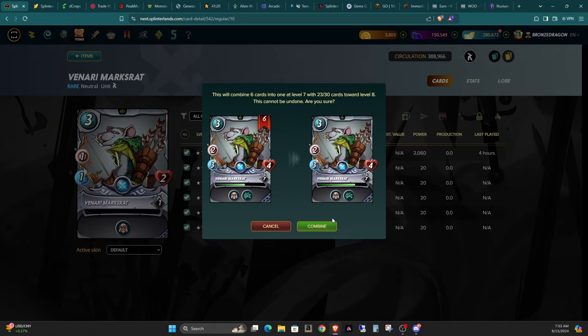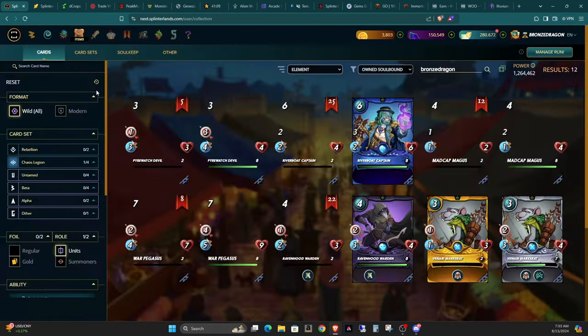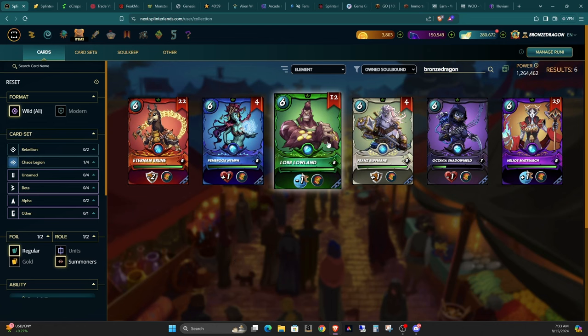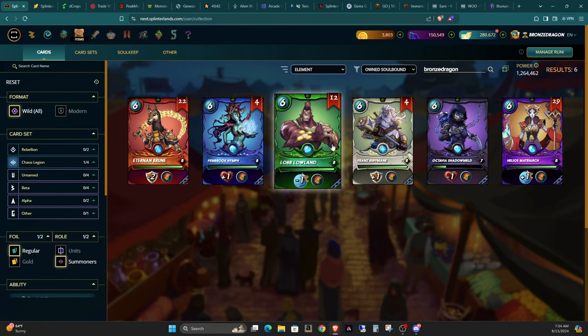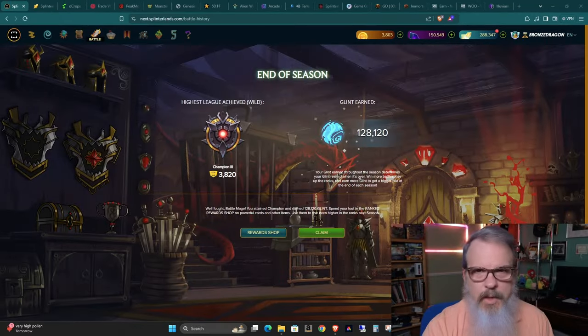Not going to fool around with the gold foils right now. I was really thinking about concentrating on unlocking and selling the summoners. With me having them all maxed out except for one, what I think I'm going to do is end up unlocking some of these and selling them and buying the copies of Octavia that I need.